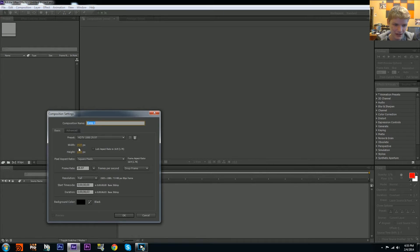Let's make a new composition. I use 1920 by 1080 — I don't care what resolution you use. Let's go 30 frames per second, and I think about five seconds of animation should be good.